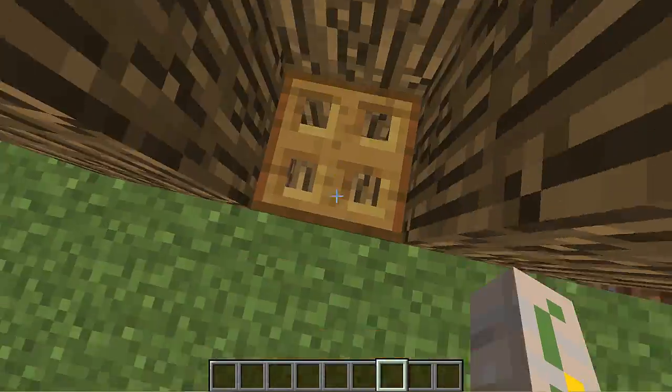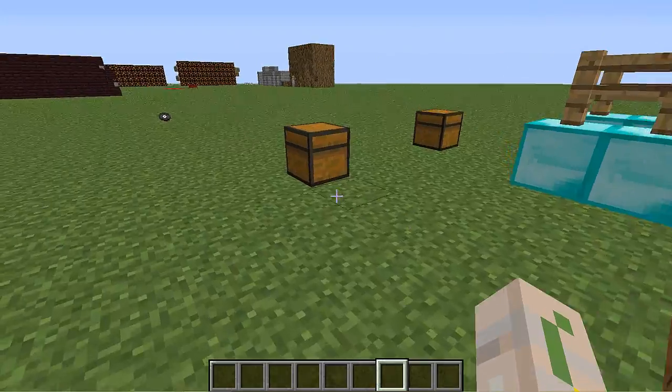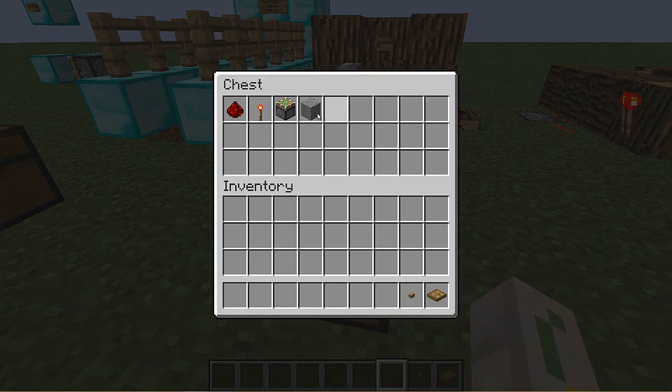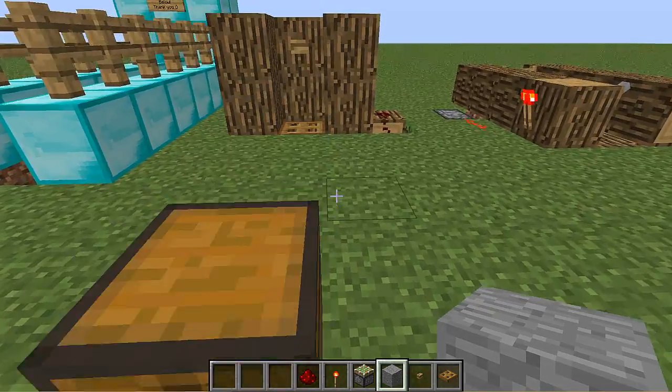Really, what it does is when I press this button, it opens a trap door. And there's a piston with a wood block right there. So let's look at what materials you need. You just need a trap door, button, building blocks, sticky piston, redstone torch, and a little bit of redstone.